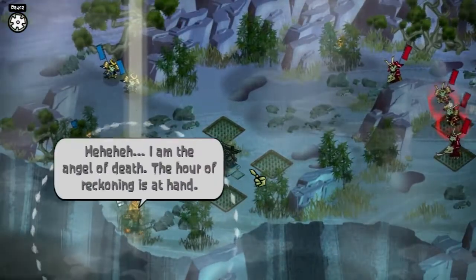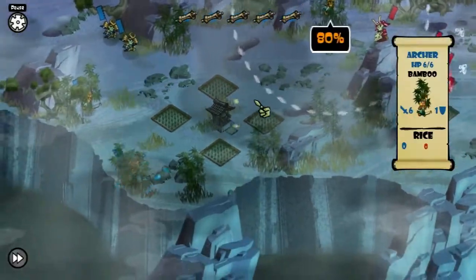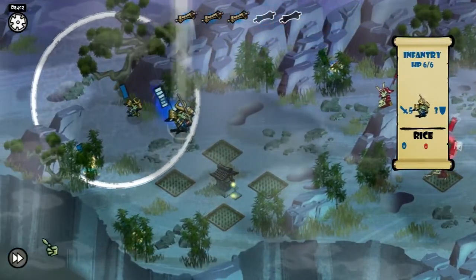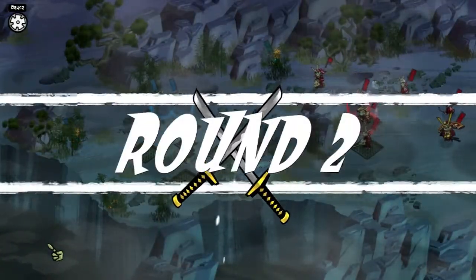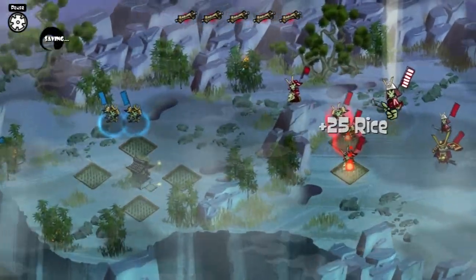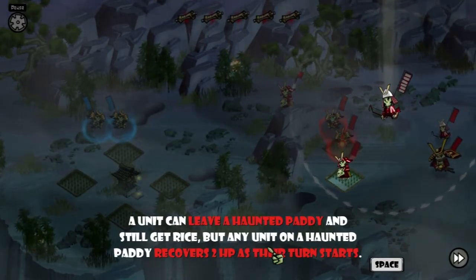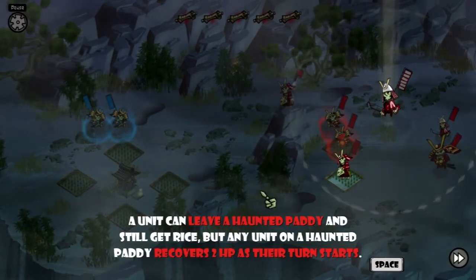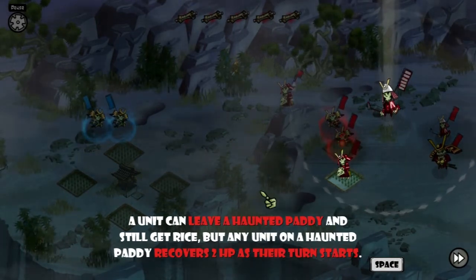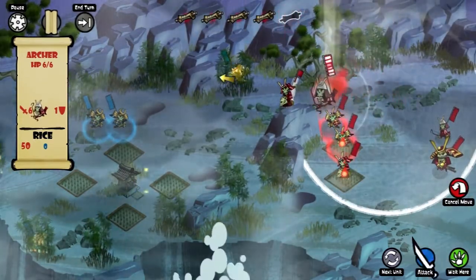So I did my turns and the enemy is going to do their turns. Alright, got some haunted rice. A unit can leave a haunted patty and still get rice, but any unit on a haunted patty recovers two hit points as their turn starts. I'm not good at these games.